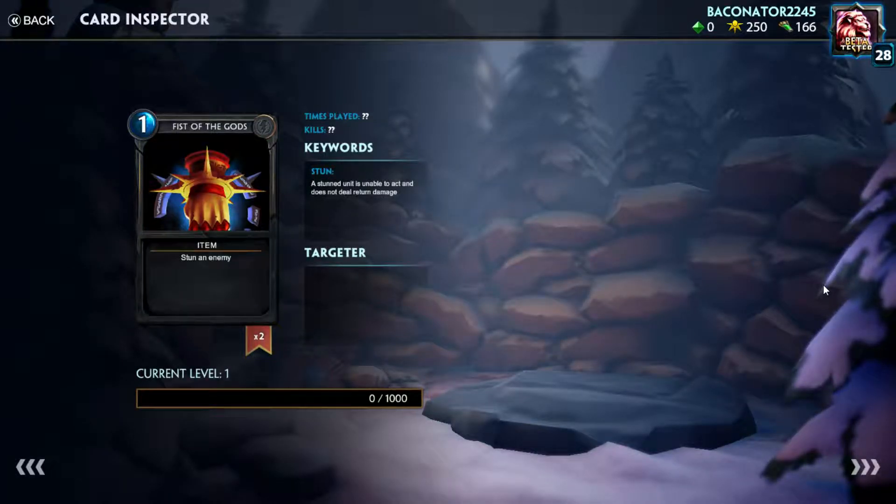Now we have Fist of the Gods, one mana spell — stun an enemy. Simple as that. This card is probably the best low-cost spell right now in the neutral set, because stun is definitely a strong effect. I can see this being used in some sort of control deck — not aggressive decks, but definitely control decks and mid-range decks.